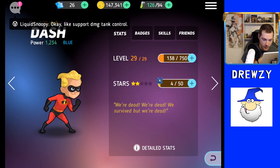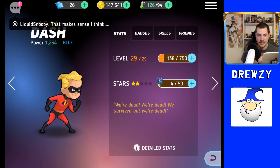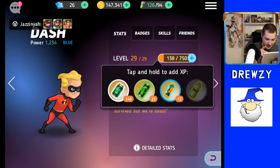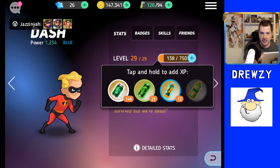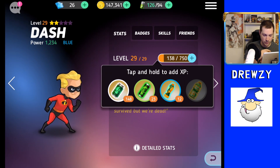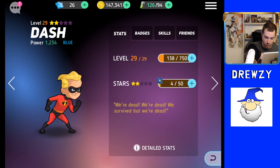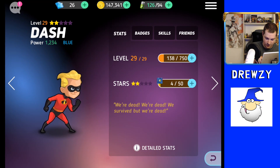One suggestion: keep your heroes at max level at all times. You can use XP potions or energy drinks to level them up faster, and hero chips to push them to the next star level. I currently have four of fifty chips for Dash — once I reach fifty chips, he'll become three-star Dash, which would be really great.